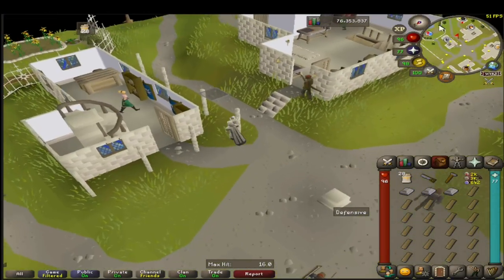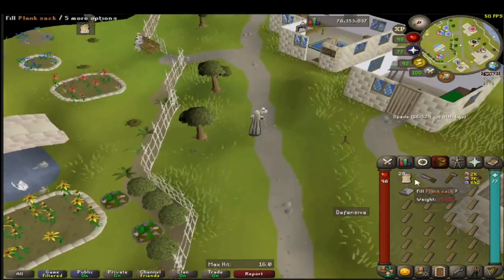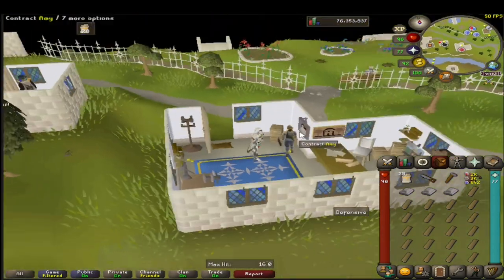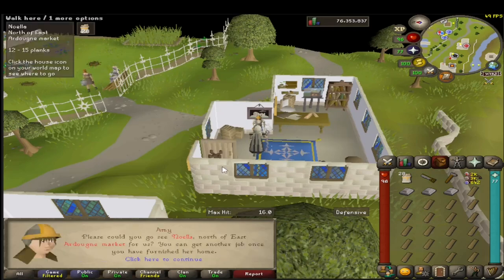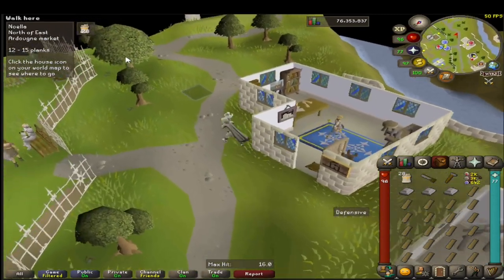Starting off at the Falador teleport point, we will have an inventory full of — in this case — teak planks, steel bars, and a full plank sack, as well as the essentials previously noted. Once I come to this house, I find Amy. I go and select contract after I've spoken to her the first time. Depending on the type of planks you have, you will select a different contract — in this case, since I have teak planks, I will select the adept contract, which is also number three on my keyboard, so I press three there to select that.